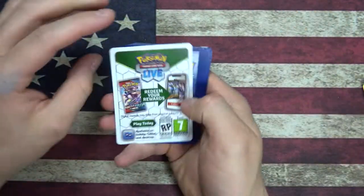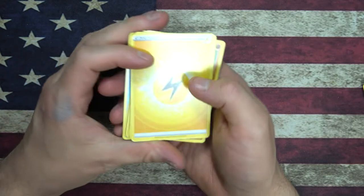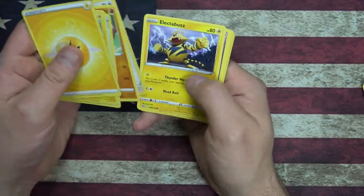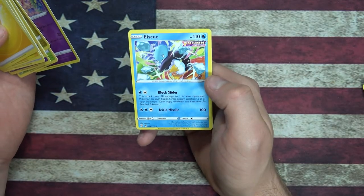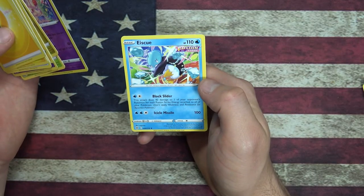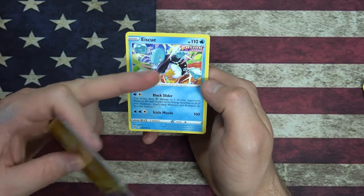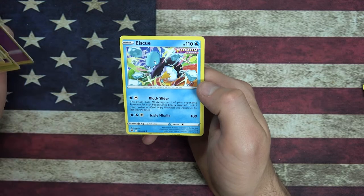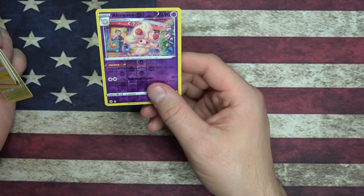We're getting down to the wire. We got our energy. That's cute. Bidoof. Going to give a Reverse Foil Alcremie and a Fusion Strike Exeggutor — this must be like two Pokemon. The hair of his head connects to the surface of his brain. I feel like this isn't what it actually looks like. I don't think that's the Pokemon's actual head, but I could be wrong. And then we have an Alcremie Reverse.